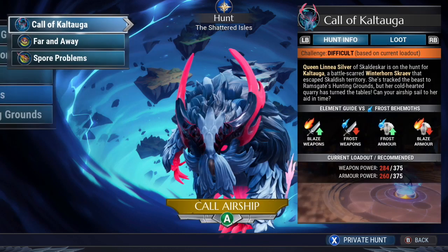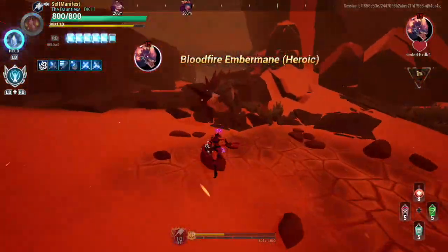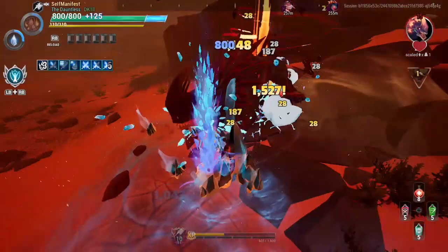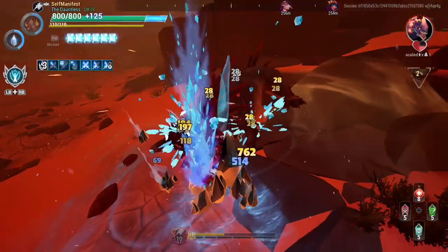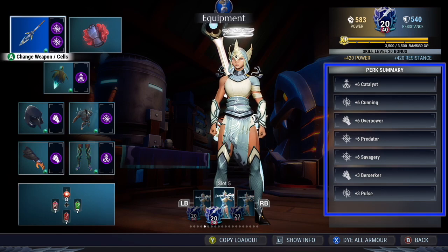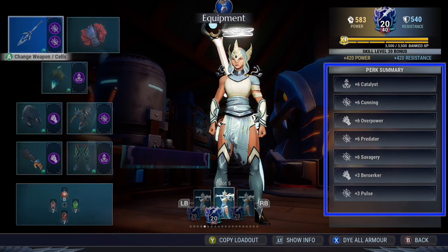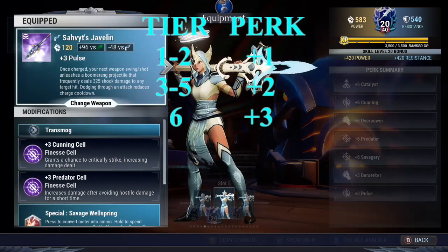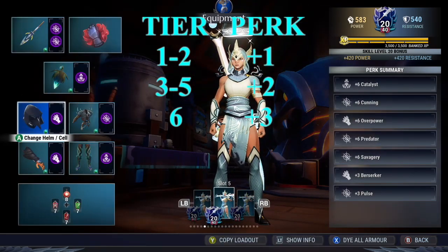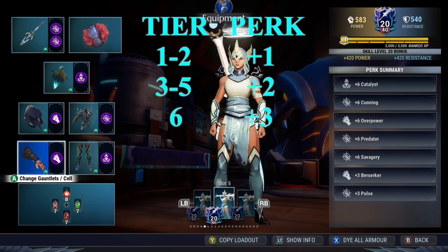Power rating determines the damage we do against behemoths. Both slayers and behemoths have their own rating system. When our power rating is lower than that of a behemoth's, we will end up doing less damage compared to when we are at or above the behemoth's rating. All gear has a perk stat tied to it. When it comes to perk stats: tier 1 and 2 gear have a plus 1 perk, tier 3 to 5 have a plus 2 perk, and tier 6 has a plus 3 perk.